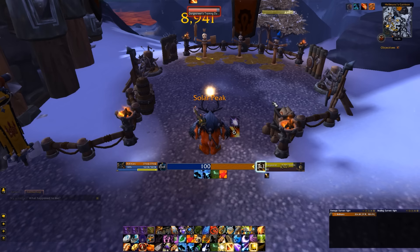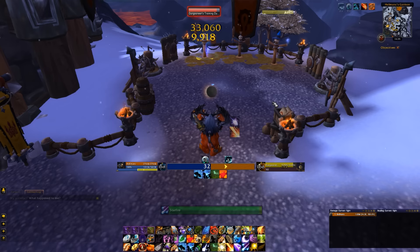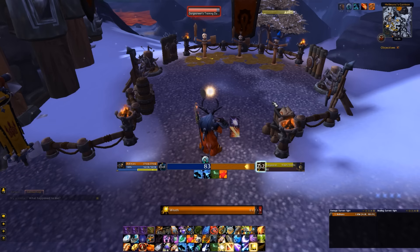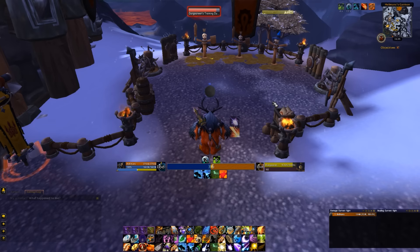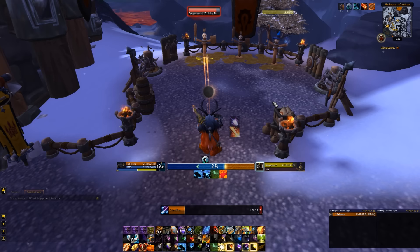You should get an add-on to track your Eclipse Bar. I'm using Balance Power Tracker — I'll put a link in the description. It shows you where you will end up once you cast a spell, which is really good for training and timing things. As you're casting spells, you don't want to finish casting a Solar spell in Lunar Eclipse, because it doesn't snapshot the damage from your mastery at the beginning of the cast — it snapshots at the end of the cast, not when it hits the target.